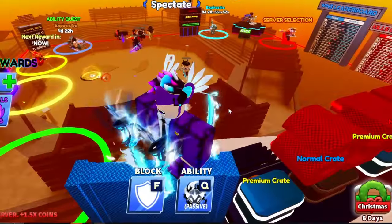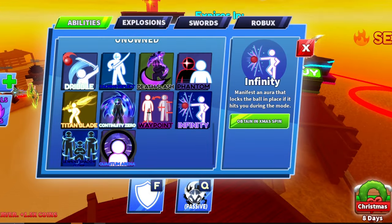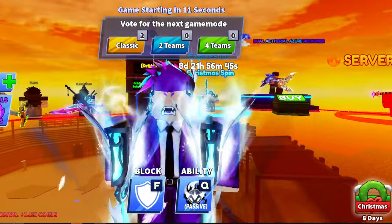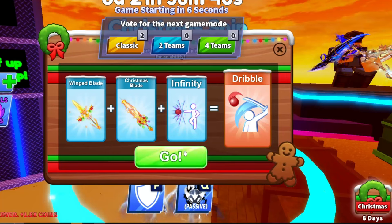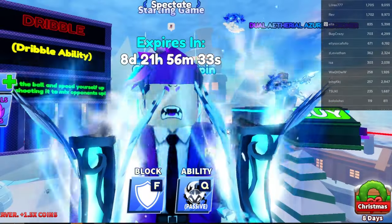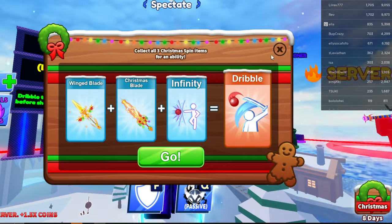Without further ado, let me show you guys how you can get Infinity for completely free. If you guys don't know what Infinity is, it's a crazy ability based off culture — Infinity means the ball can't touch you during the duration of using it, so it just hovers around your player. We go to the Christmas spin right here, and as you can see, you can get Infinity from here if you land on this 3% thing and then have another 5% chance to land on it, which is pretty much impossible. People have already spent 52,000 Robux and yet to get it.